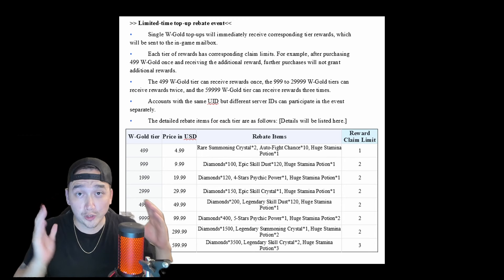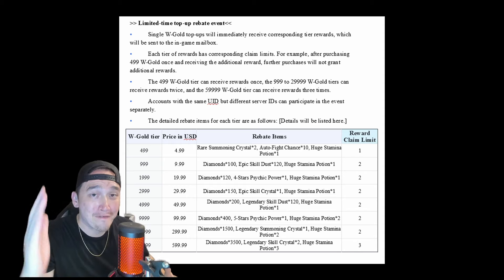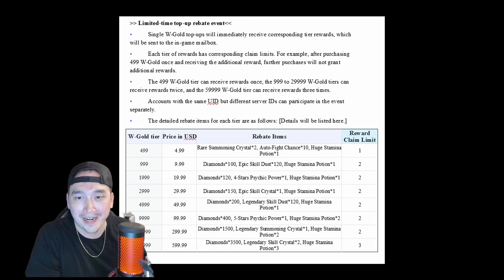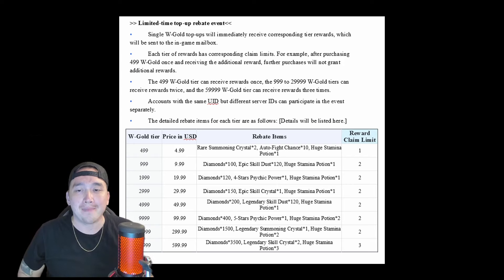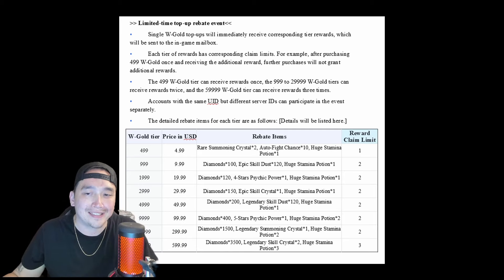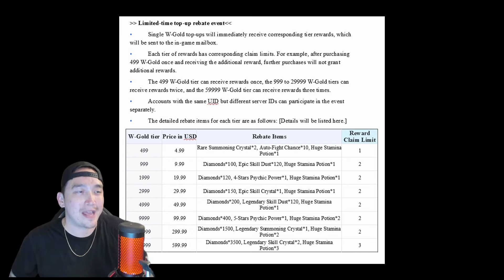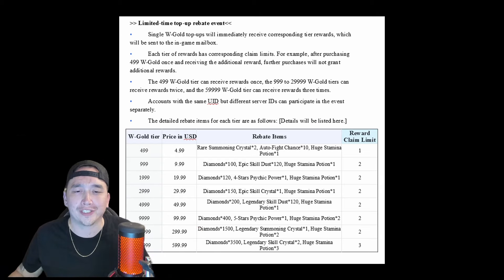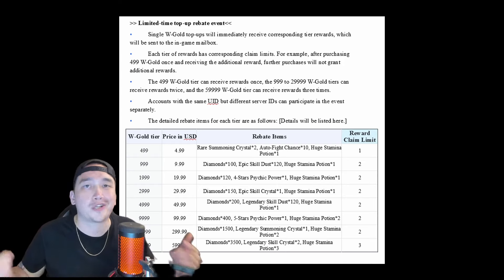From June 27th to July 1st, they're going to have an awesome event that everybody needs to take advantage of. Basically, you spend five dollars on the game through Smile One and you'll receive two rare summoning crystals, plus 10 auto fight chances, plus a huge stamina pot. If you're already going to spend money on the game, you're just going to get blessed while doing it. And the rewards scale up — for instance, at $19.99 you're getting 120 diamonds, a four-star food, and a huge stamina pot.